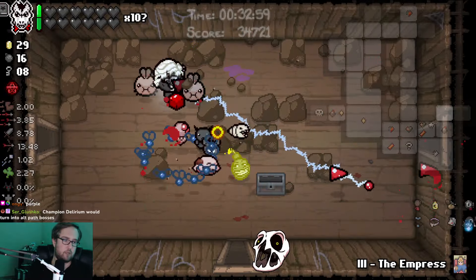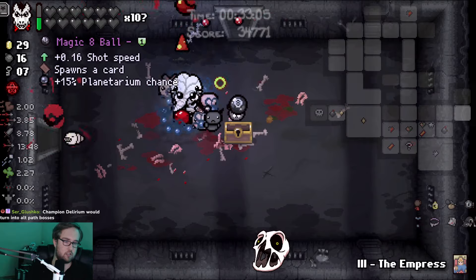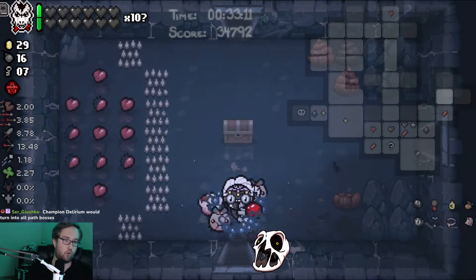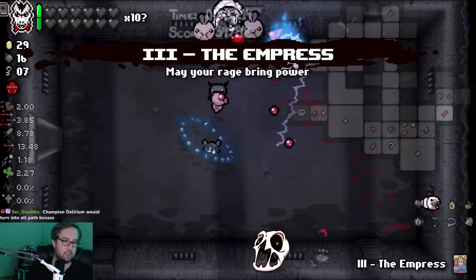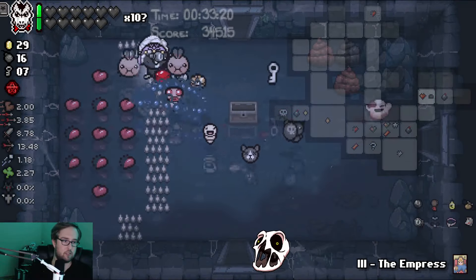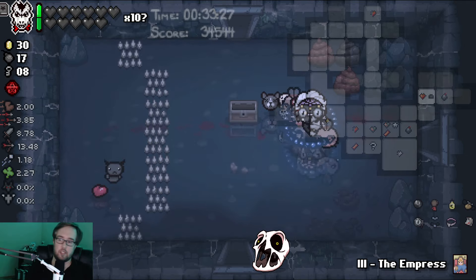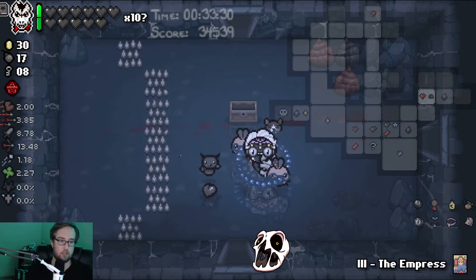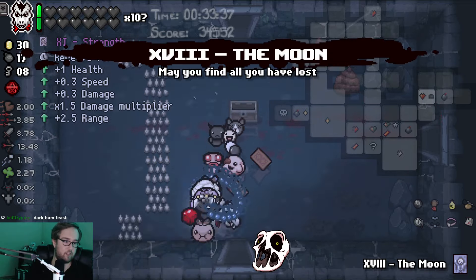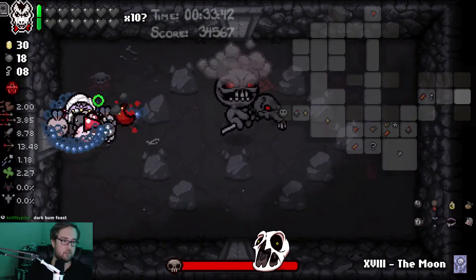Jesus Christ - are there like boss rooms on this floor? Magic 8-ball, sure. Better card - Ace of hearts. I want to see the dark bomb show, come on, get him boy. Champion Delirium will turn into alt path bosses? No, he turns into alt path bosses if you go through the alt path - that's already a thing. That can't be Champion Delirium. Moon card - I can just use the moon card to scout for Delirium, I don't even need to worry anymore.